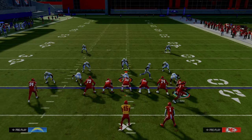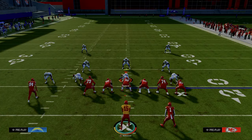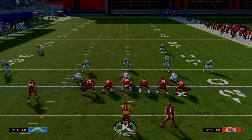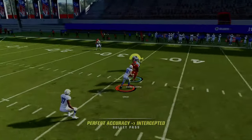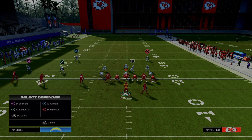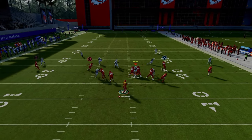Another key to this running back route is against man coverage. A lot of times against man coverage, as soon as the running back cuts up field, he has the potential to get over the top of man coverage — at least worth a look, even if you don't end up hitting it. Now, another popular trips tight end adjustment is a cross man where they basically cross man pretty much everybody on the trips side. When they go to something like this, the sharp post on the left side — when he cuts inside — a lot of times he actually beats them. The route running threshold is 85 on All Madden and 90 on All Pro. If you have a receiver that meets that medium route running threshold, he's going to be able to beat this cross man adjustment.